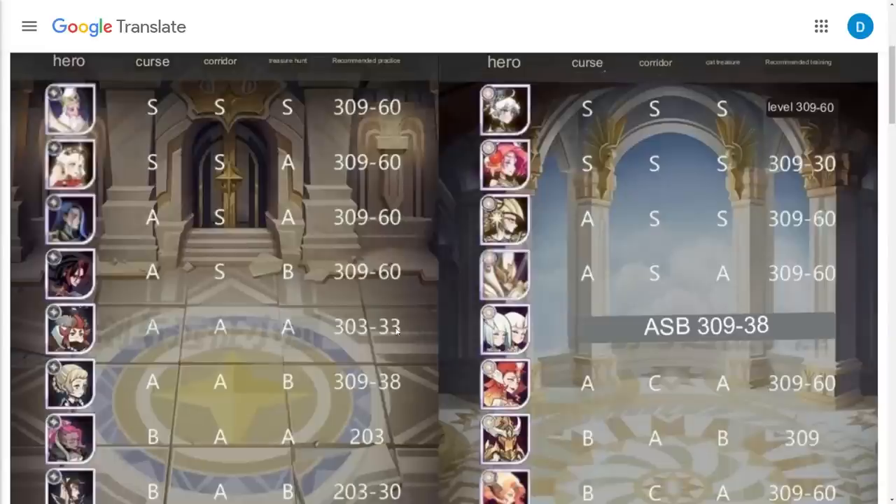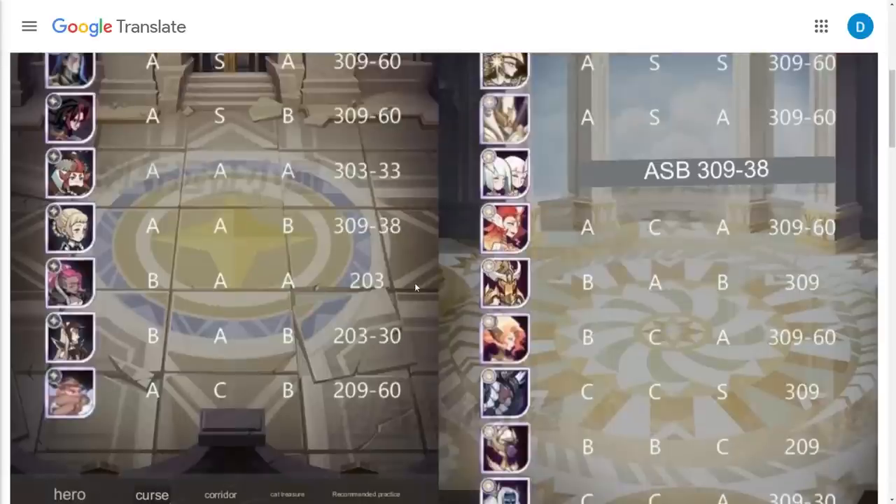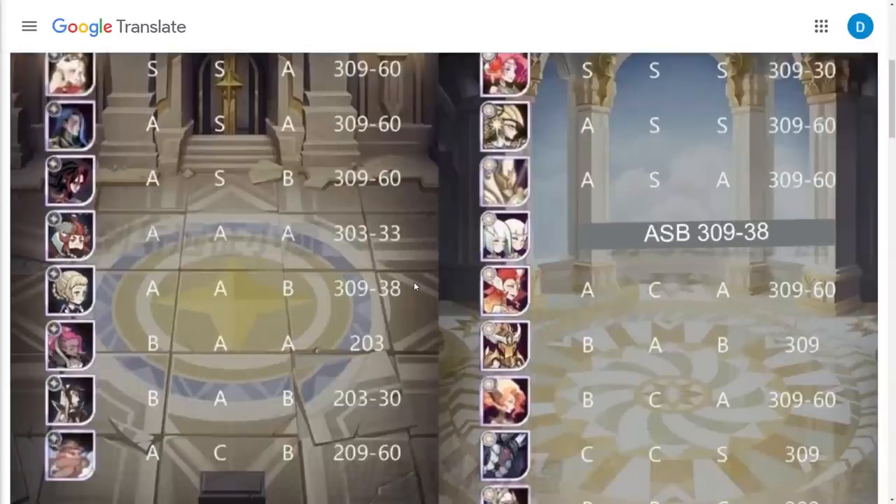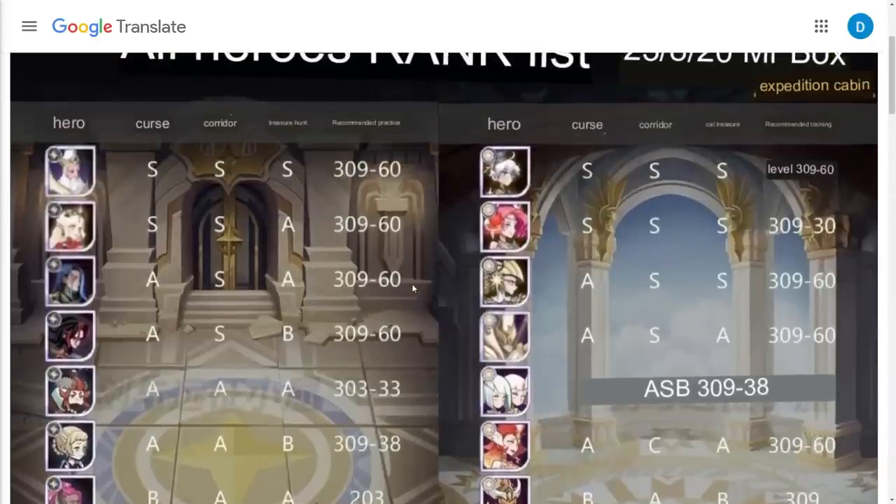We have Rowan, A across the board, 30-33. You'll also notice a couple of off numbers for engraving — you can engrave to 33, 38, and so forth. We're not covering those today since there are a lot of heroes to get through. We have heroes rated B/A/A at 20-3, B/A/B at 20-3-30. The 30 engraving on Astro makes a really big difference. Then A/C/D at 20-9-60 with a lower engraving for Astro and Guineas. And Rain at A, 20-3 — will do well. That list for the Light Bearers is pretty short, but the majority of those heroes are used consistently in the three game modes: the cursed realm, the corridor, and the treasure scramble.